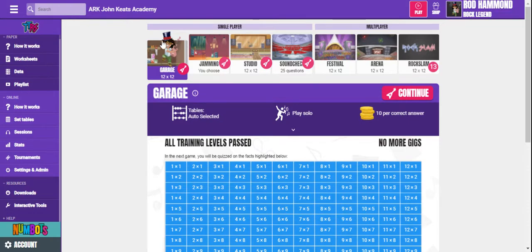There are lots of different modes. Garage mode is probably the best one for them to work on straight away, because what that does is it works out what times tables they need to be practicing. There's a sequence of tables that they go through, and it's going to support them to really build up their understanding, practicing each one in turn and then mixing them all up a little bit.